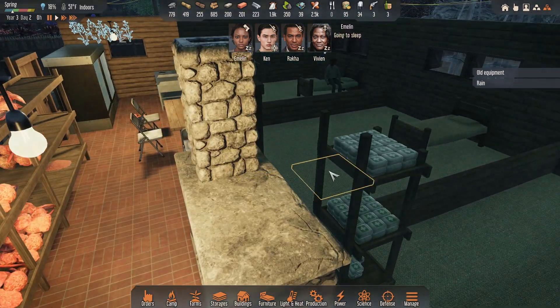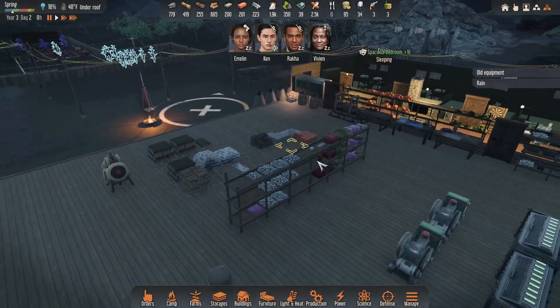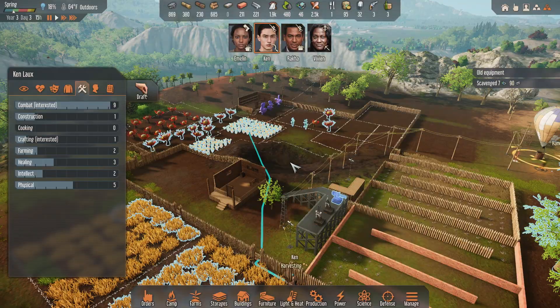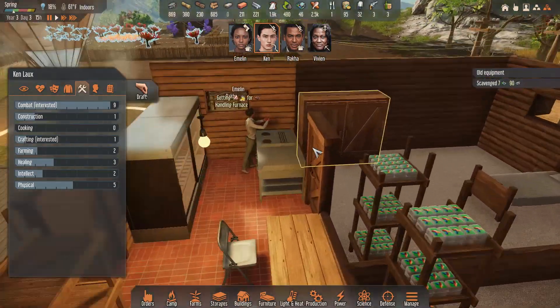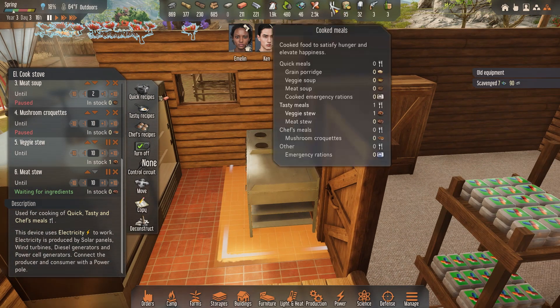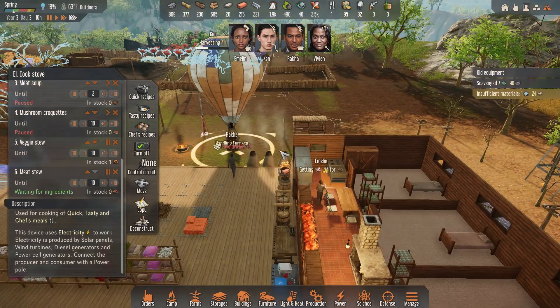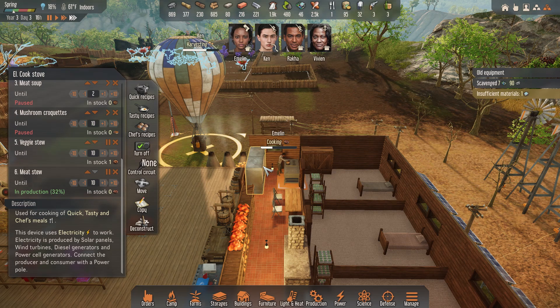The floors have been completed, this place is looking great. I'm waiting for Ken to come back and I need to fix my cooking situation. My cook needs to do nothing but cook, and I need someone to get those farms. There's a weird issue - she's only cooking one meal and then not cooking anymore. She cooked one meal and literally walked away, but maybe she'll come back.